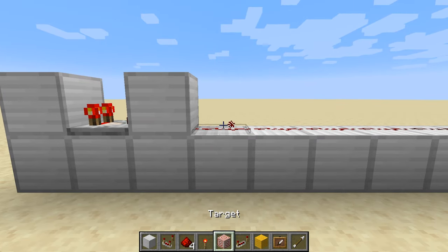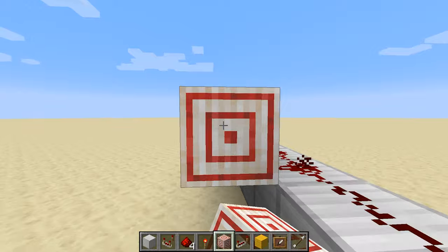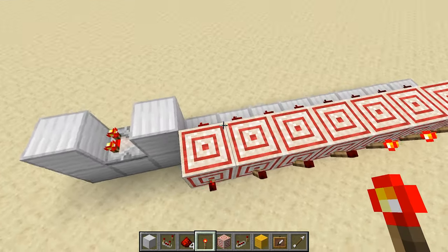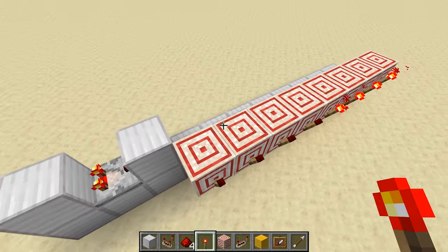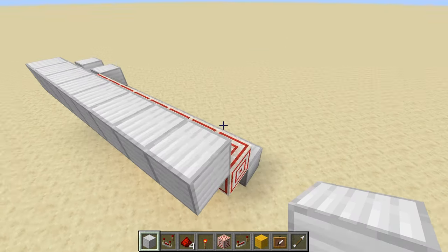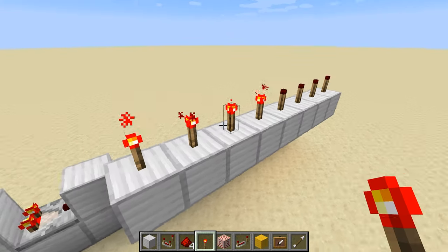So now what you need to do is take a target block and put it right there along the side. And then put torches on the side of the target blocks. You can see they're all on, but those signal strengths that are on over here are inverted by the torch and turned off. And then you want to put a block on top of those, just like that, and torches on top of the block.